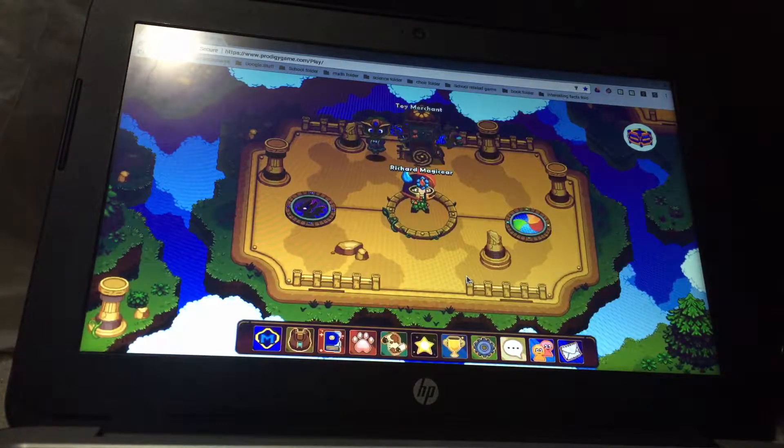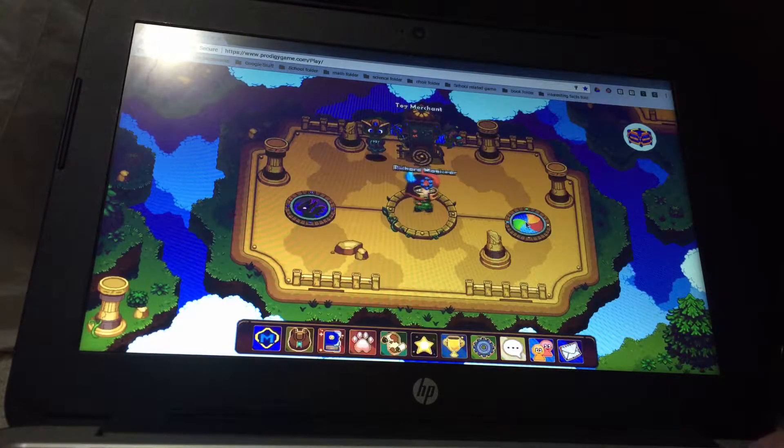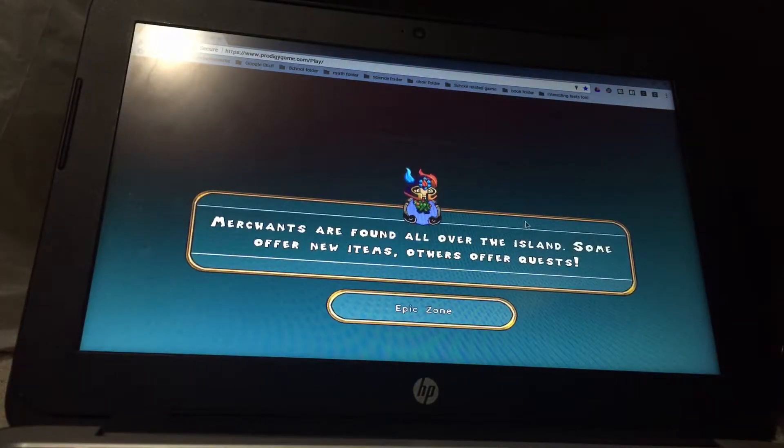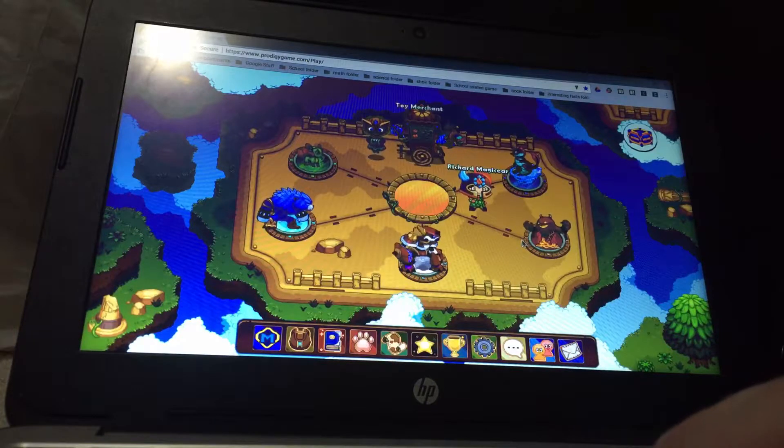Hey guys, welcome back to Prodigy Master. Today I will be showing you something new on Epic Island in Prodigy. But first, we're gonna check out the first five epics ever created: Big Hex, Magma Shift, Arcturus, Florifax, and Daviddle. I have all their items.